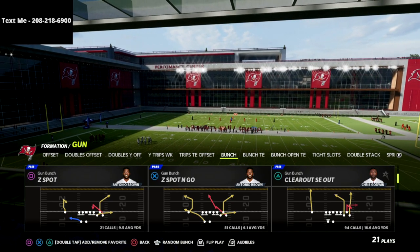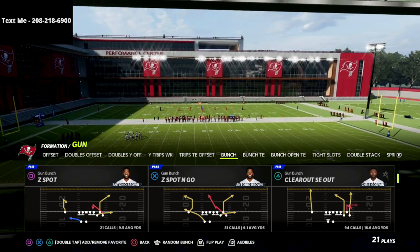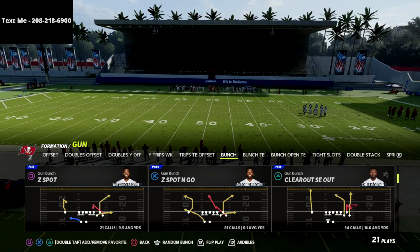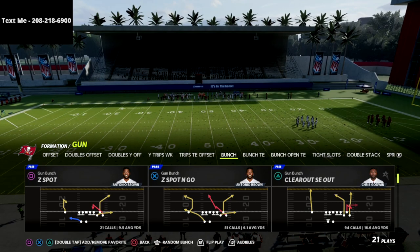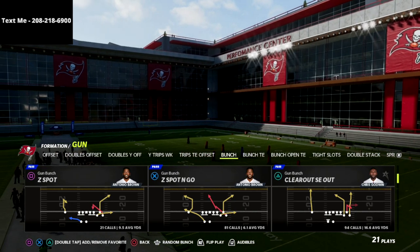If you want to start putting up 50 points a game, bombing coverages over the top for one-play scores, I'd encourage you to get the full version of the Seattle Seahawks offensive guide out of the Gun Bunch — that's going to be in the description of this video. We've been updating this guide over the course of the first couple weeks of the game as new patches, new coverages, and new concepts are coming out, so you're always going to have the latest and most up-to-date content.